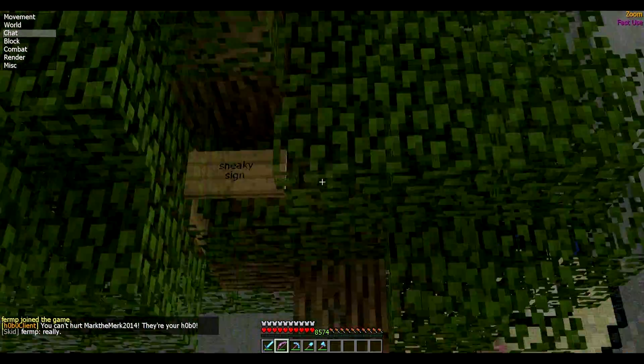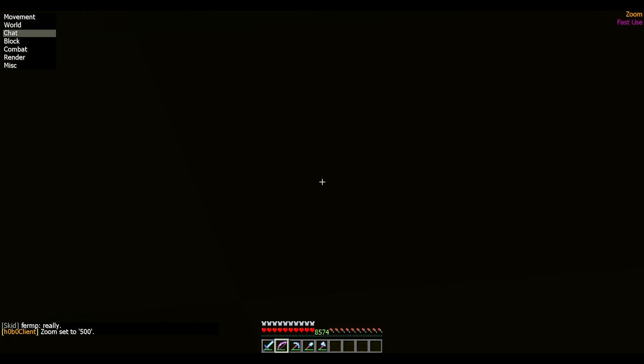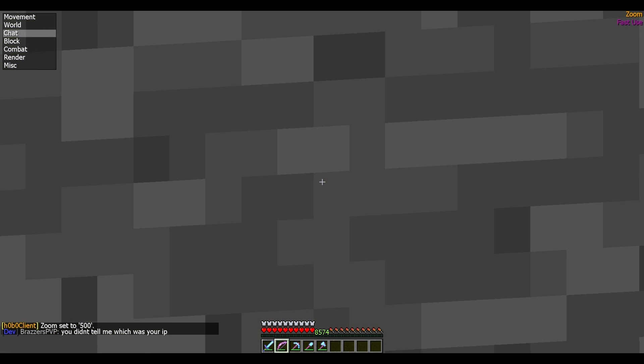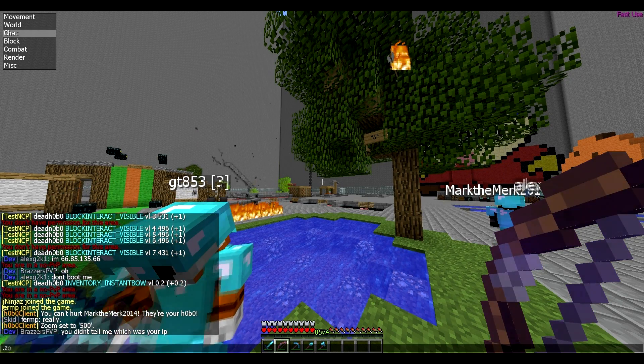See how fast I'm shooting these bows? That works for food, bows, anything that you right-click with. And this is zoom — you can see a sneaky sign up there. Watch, I zoom to 500. You can actually zoom out to negatives — it's really fun.